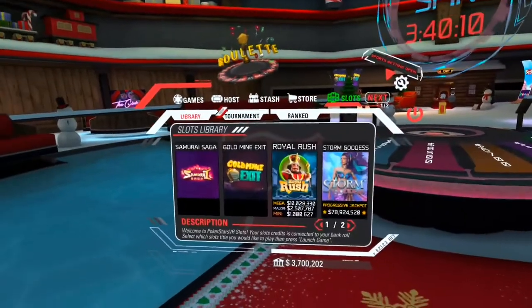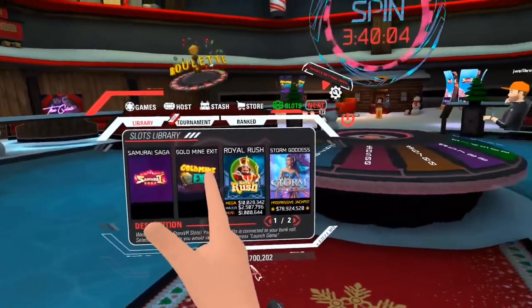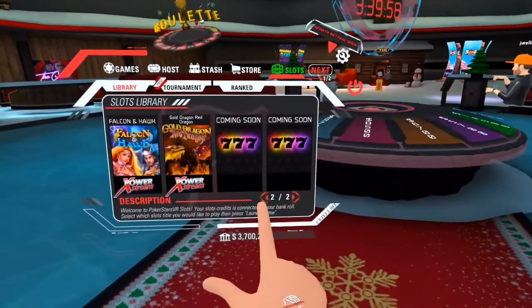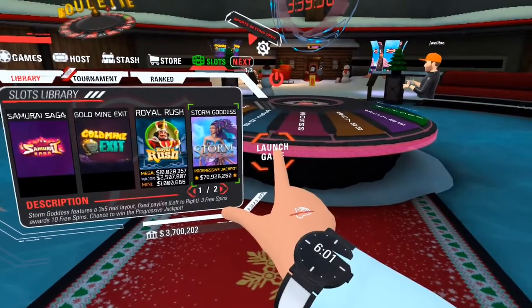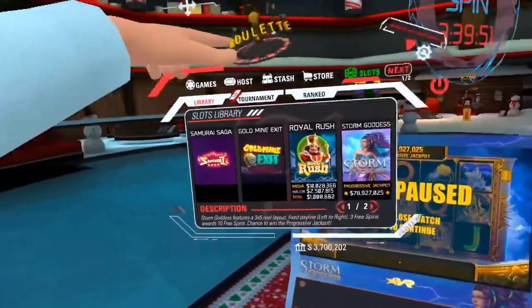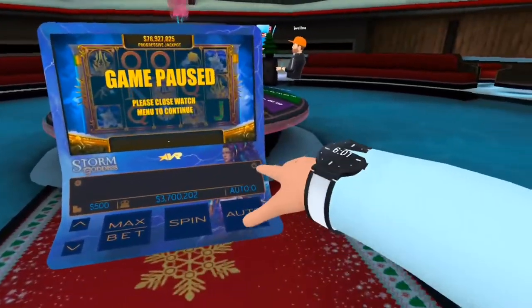Now let's move on to slots. These are all the slot machines — Samurai Saga and Gold Mine are the two right there, but you can flip through the pages; there are more and more coming soon. When you hit that, it will pull out like your watch — it always glitches a bit — then it'll pop up and you can play, but the slots will always be paused when you have your watch open. To close it you just do that.